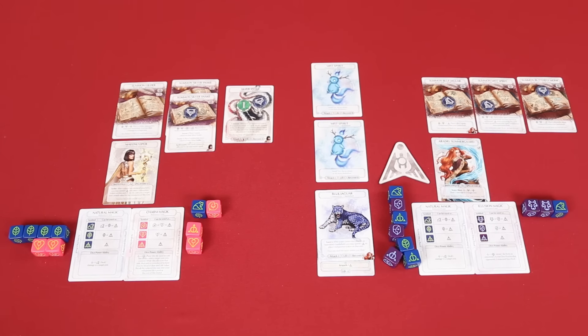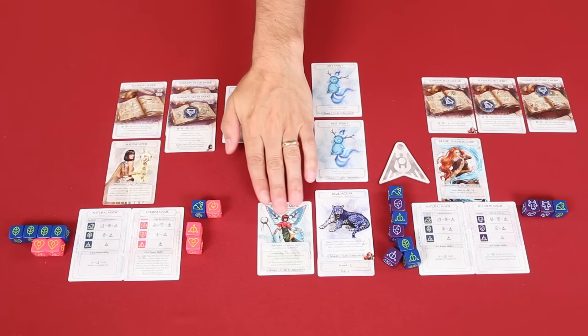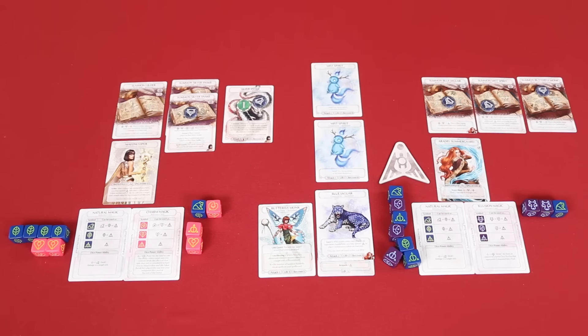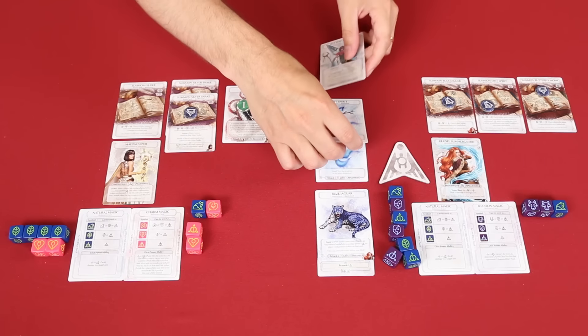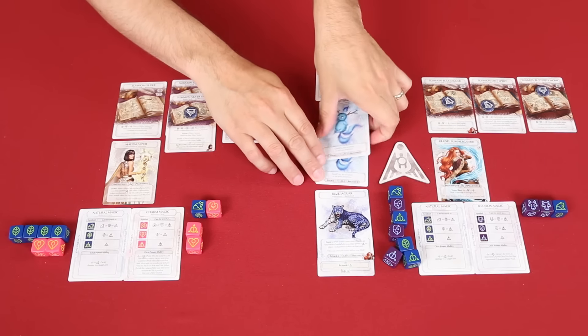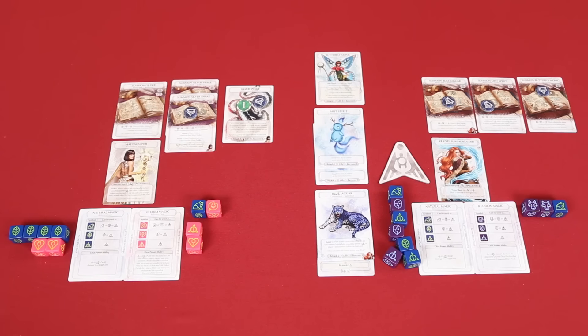Luke is going to summon one Butterfly Monk using his Summon Butterfly Monk card, costing one frog die. That goes into the battlefield as well. Luke has so many units — four to my one. This doesn't seem like a fair fight. Luke says it's not going to be.